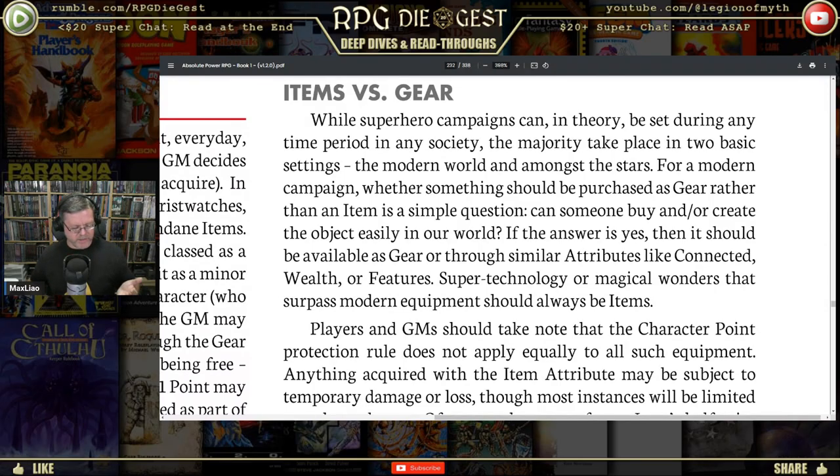There's a balance here — the fact that items can be taken away is why they cost half the points, but taking it away constantly basically means the character wasted a bunch of points. Sure, sometimes characters are going to be separated from their item, and they should be more than just the Sword of Doom. If that's a He-Man kind of thing where without the sword you can't transform — well, that's a pretty big adventure. But that shouldn't be a permanent state.